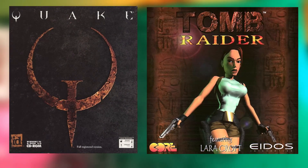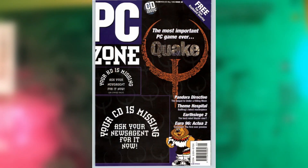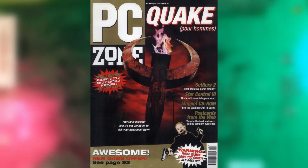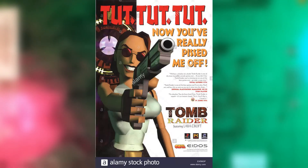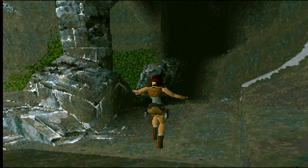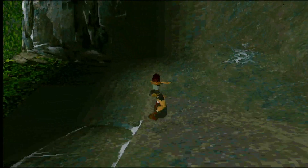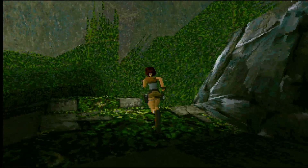In late 1996, the two biggest games on the market — and the ones that were on the cover of pretty much every gaming magazine that year — were id Software's Quake and Tomb Raider by Core Design. Although very different from a gameplay point of view, both were groundbreakers in that they used full 3D engines, and although they looked decent enough in software-rendered mode, both were crying out for hardware acceleration.